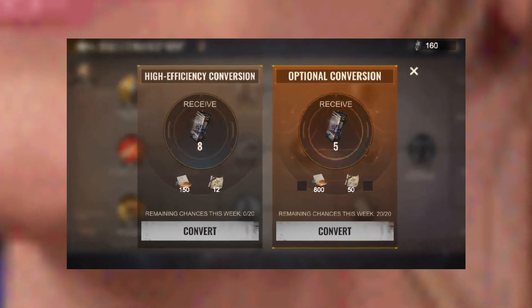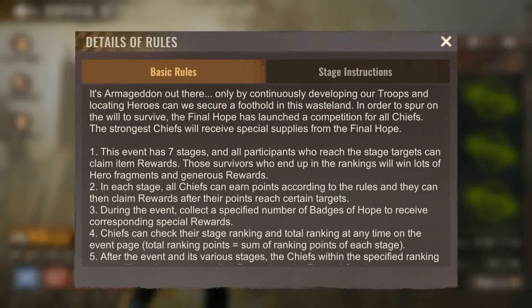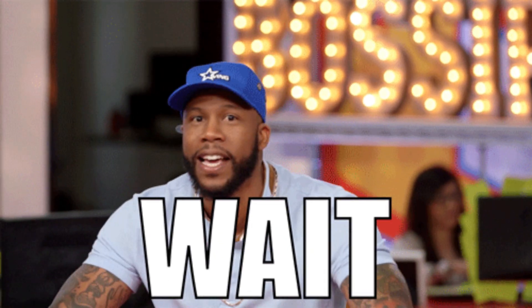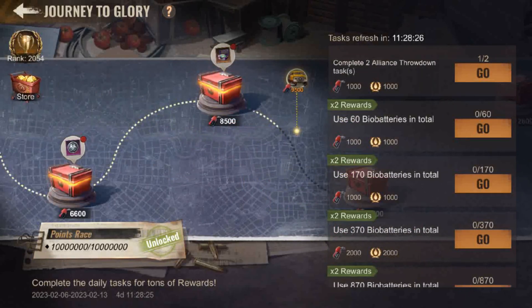Separately, another final tip: when converting hero gear parts and hero gear designs to treasure capsules, try to keep this for the day in conjunction with key events. For example, I'm currently participating in the Survival of the Fittest event, so I'm minded to wait until day 4 before I convert the hero gear parts or hero gear designs to treasure capsules. Please don't rush on Monday to convert everything, as I know many of you would. Wait and think, because you can use it to your advantage during the Journey of Glory event, the state versus state preparation stage, and in the Survival of the Fittest event.